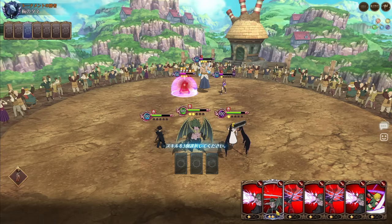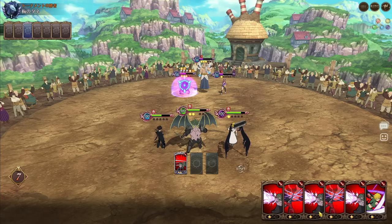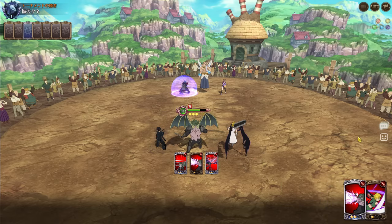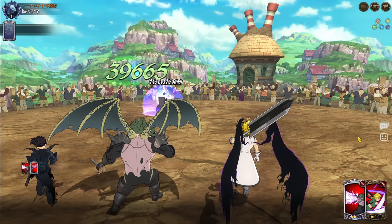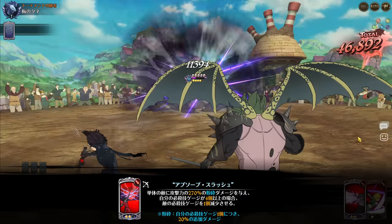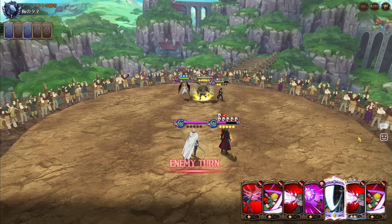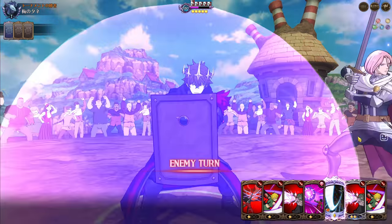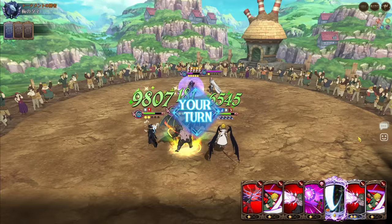The question is why they didn't release these characters closer together. They could have easily released Zeldris and Esterosa in one banner - they could have easily been in the same manner. If they didn't want to put two of the most popular demons in one banner, they could have put Esterosa and Kusak together - the most popular and the least popular, or maybe Zeldris and Kusak. The banner should have been divided like that, not one per banner spanning months.